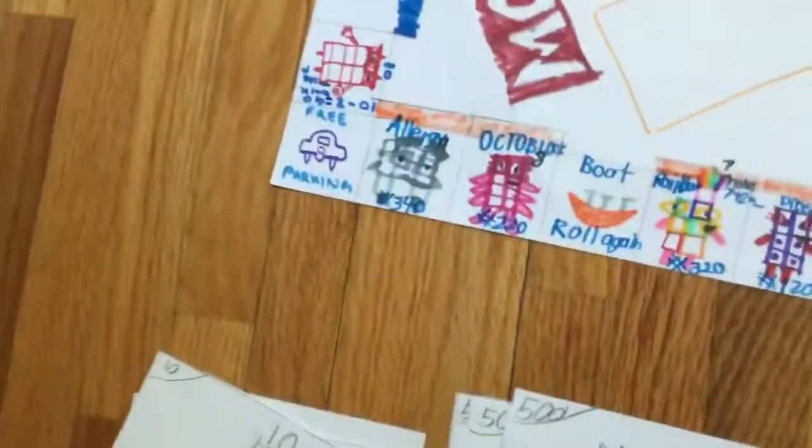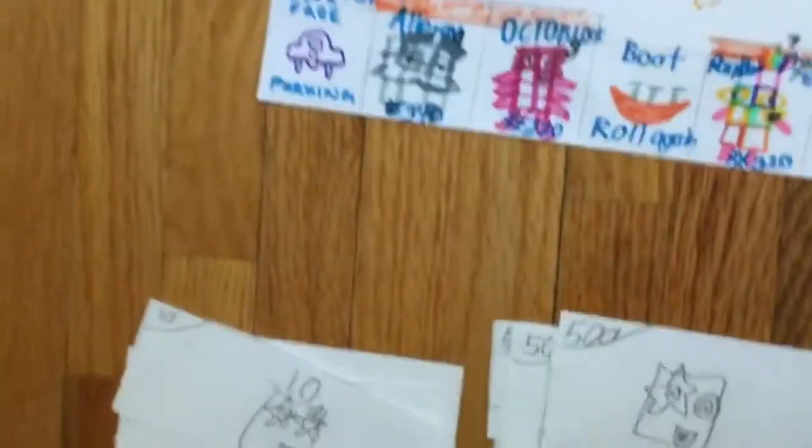Monopolies have two dice. Octoblock, which is $220.